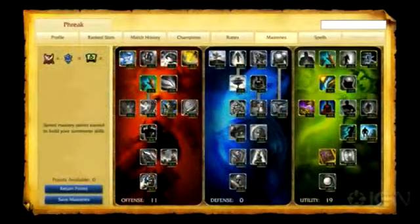My masteries are 11-0-19. I take ability power, critical chance, cooldowns, and armor penetration in offense, while going all the way down for cooldown reduction and utility as well, making sure to take increased mana regeneration along the way.